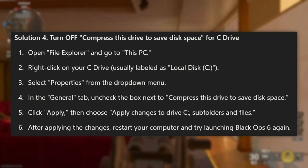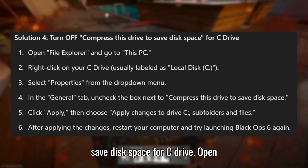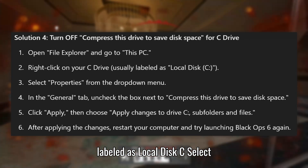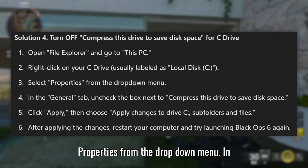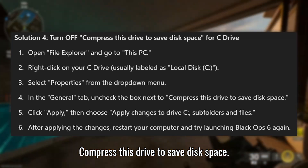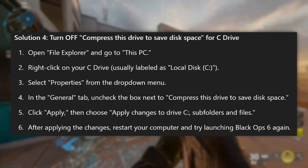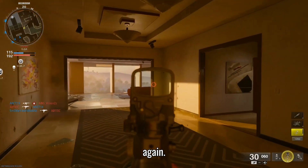Solution 4: Turn off Compress this drive to save disk space for the C drive. Open File Explorer and go to This PC. Right-click on your C drive, usually labeled as Local Disk C, and select Properties from the drop-down menu. In the General tab, uncheck the box next to Compress this drive to save disk space. Click Apply, then choose Apply Changes to drive C, subfolders and files. After applying the changes, restart your computer and try launching Black Ops 6 again.